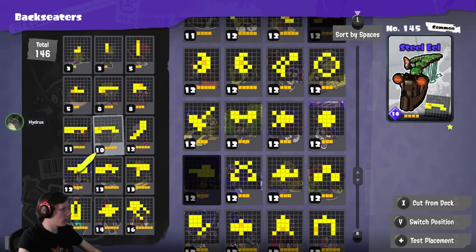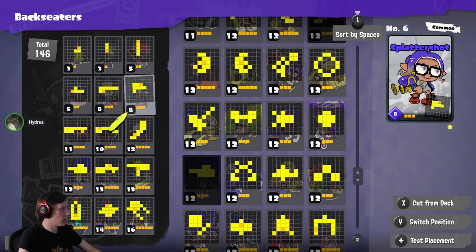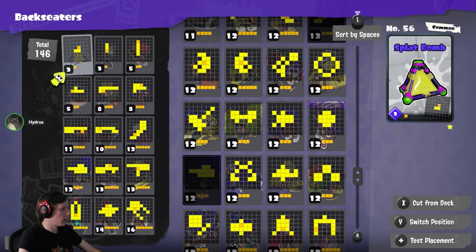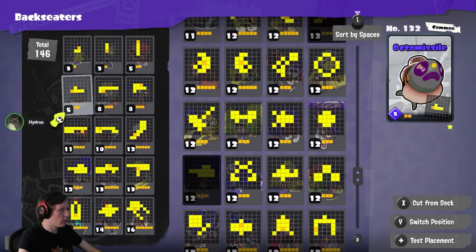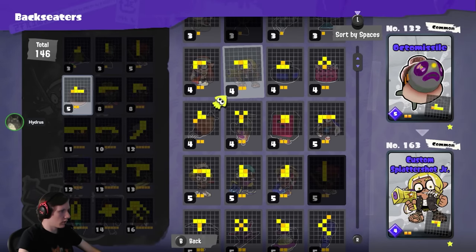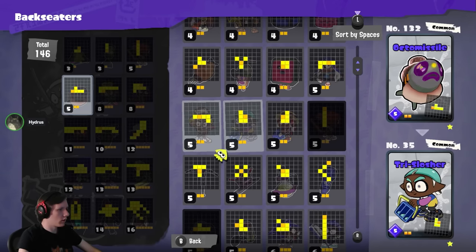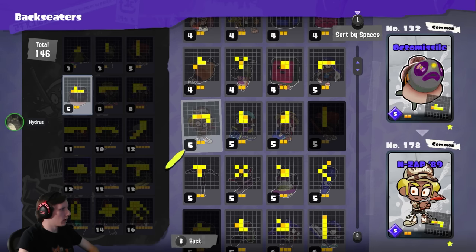This deck still has too many small cards — generally you only want to run two or three smalls. The Octomissile is a weird card that's rarely seen in competitive play because it's outclassed; other cards do its job better. Think of it like the Clash Blaster argument in the main game — you could play it, but you could play Luna or S-Blast instead. The three smalls at the top of the deck are all really good; I'd just run those.